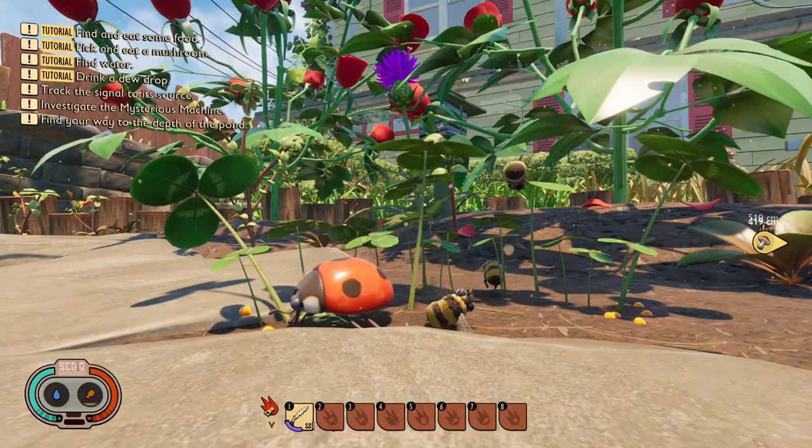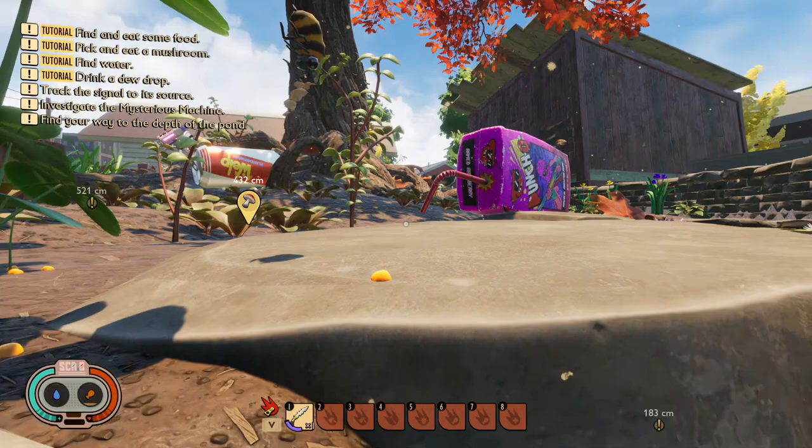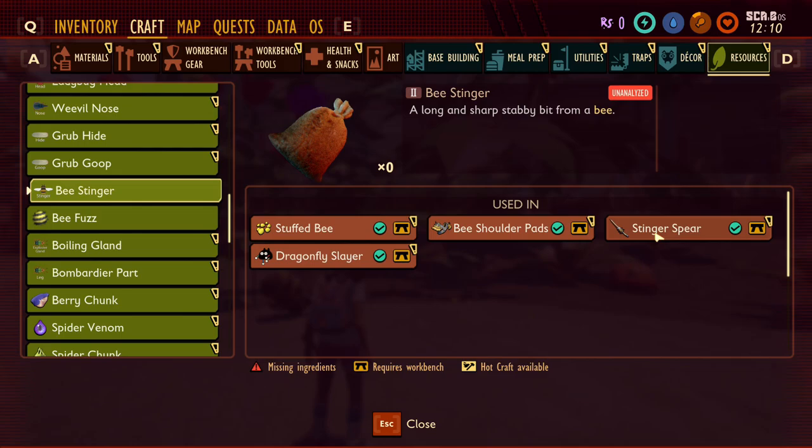Now finally for some creatures outside of the water. First up we have the bee. At the moment bees seem to be passive towards the player, however I noticed a ladybug at one point trying to attack a bee, so there might be an insect rivalry. Bees are going to be important as their fuzz and stingers will be used in a variety of crafting, such as the bee armour — not the rotted one already in the game, but full bee armour.